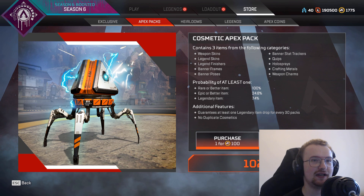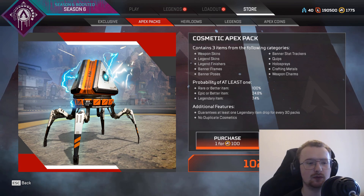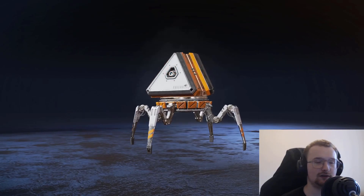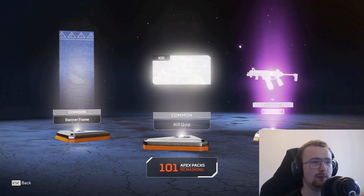I want to see how rare they are. As you can see, if we go to the Apex pack screen here, the contained item categories now includes holosprays. So we're going to jump in. Hopefully we get some luck. I don't have many Loba items, Rampart items, or vault items, so there's quite a lot of good stuff to unlock. Let's just jump straight into it. Up first, we've got an epic holospray.